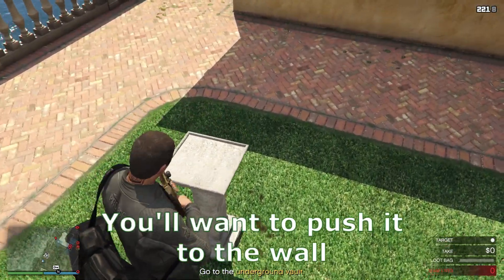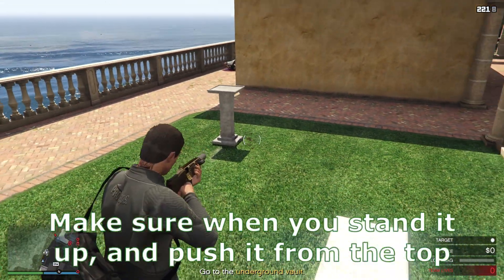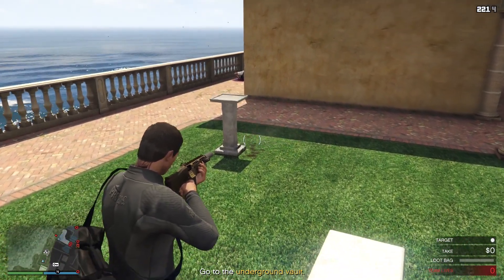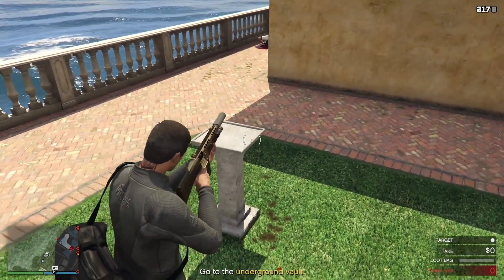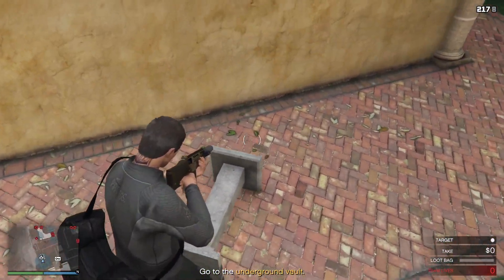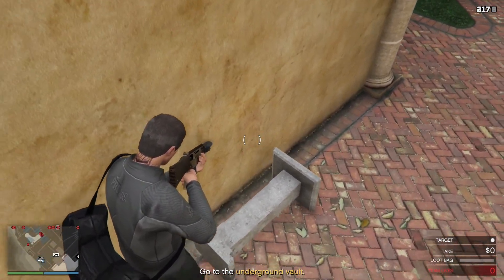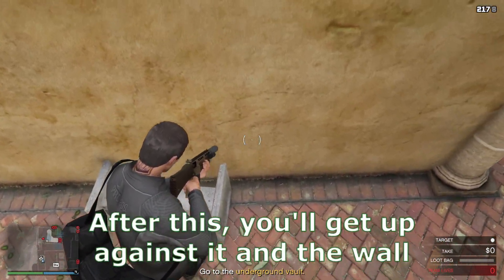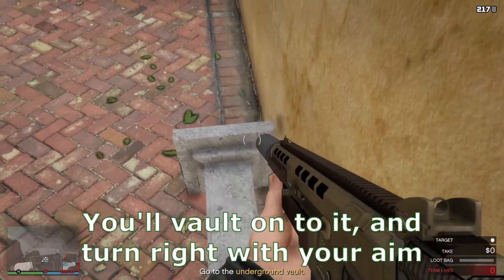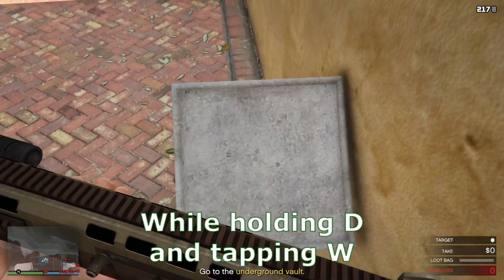Once you can move it, you'll want to push it to the wall. Make sure when you stand it up and push it from the top, you don't run into it or you might break it. After this, you'll get up against it and the wall. You'll vault onto it and turn right with your aim, while holding D and tapping W.